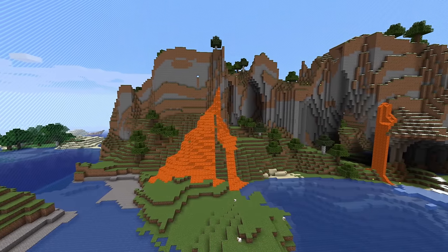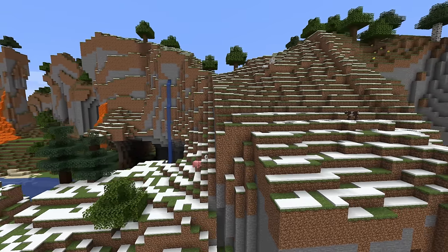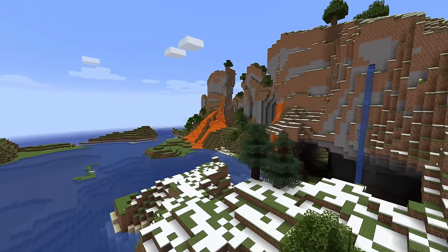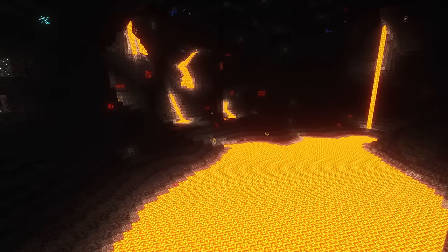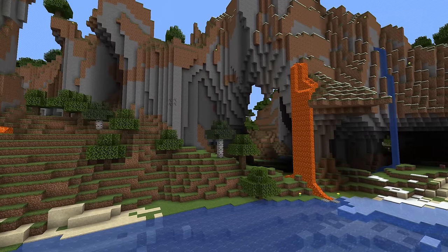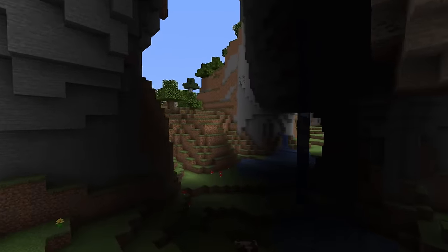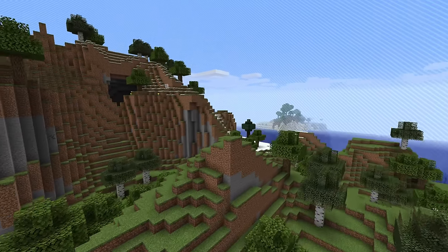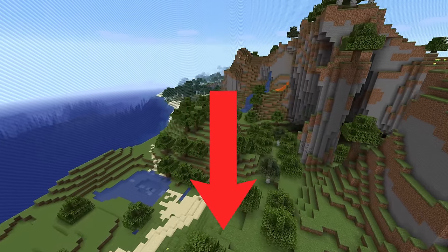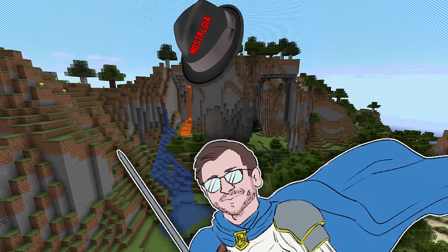The second Pocket Edition seed is Nyan — 2011 meme sensation turned Minecraft seed. Nyan was special for Pocket Edition simply because it contained a lot of lava, which wasn't always the case. Back in the infant days of Pocket Edition, worlds were finite, so lava spawns were incredibly rare, let alone to this caliber. Nyan also featured vast and weird mountains and some cool spots to build. What you're seeing on screen is a Java recreation of the original seed, with a download link in the description below.